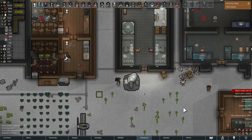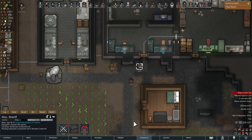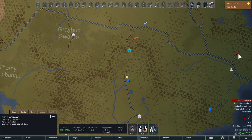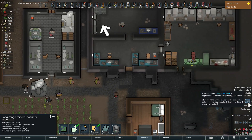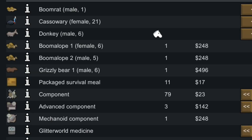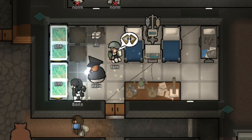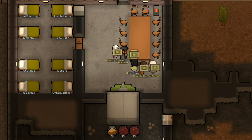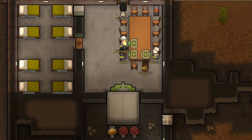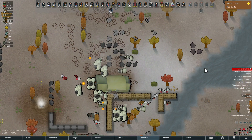The payoff will be worth it if you ever find yourself needing a very specific type of metal. While steel and components may be readily available, the 2 advanced components are one of the harder-to-acquire items needed to build this structure — you'll most likely have to trade for them from traveling traders or faction bases across the rim. Save up your silver when you can, because you'll never expect when a friendly faction shows up touting exotic goods. You could also hope for a mech cluster to fall from the sky to dismantle for advanced components — good luck with that.